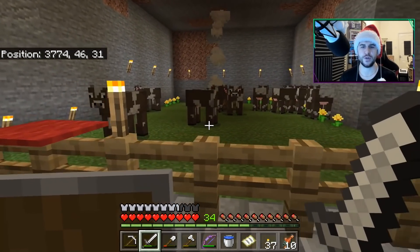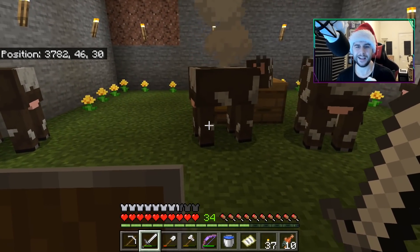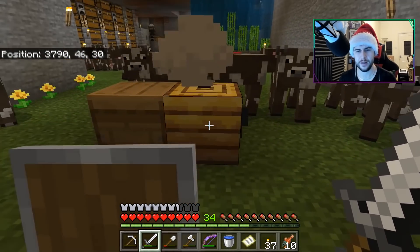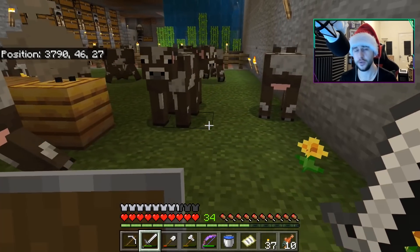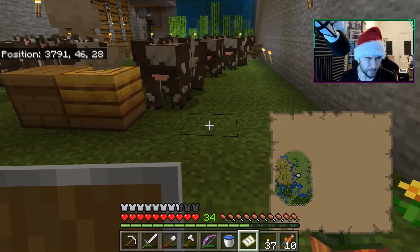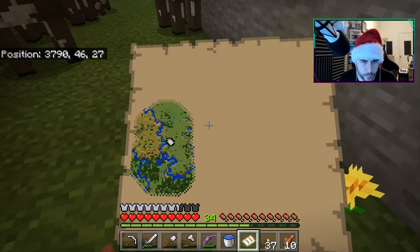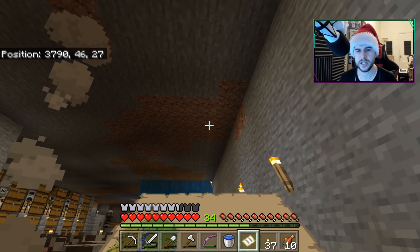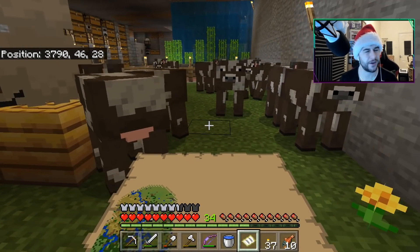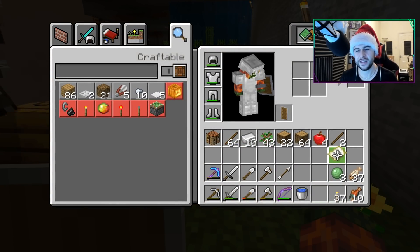Last episode was all about the bees. I made this area for the bees hoping it was going to be a lot better. When I did silk touch the hive, it had bees in it, but when I brought it down below, it doesn't have any bees. A solution would be to look at the map — if we're not above water, we can take this whole entire chunk out and hope that bees are attracted to the flowers down here. It's a big risk just to try and get myself some bees, so we'll definitely have to see about that.